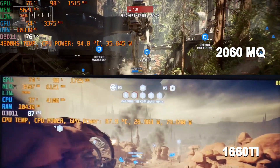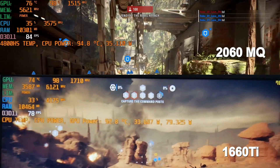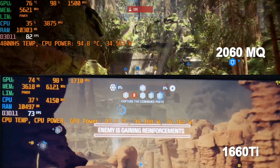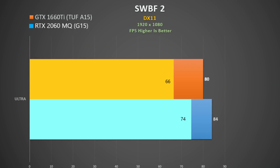For Star Wars Battlefront 2 I played a 40-player online map. Both maps were outside — if you're playing an indoor map expect another 20 FPS or so. There's not a huge difference between the two and I feel this is the general trend. At ultra settings the 5% difference is negligible really.